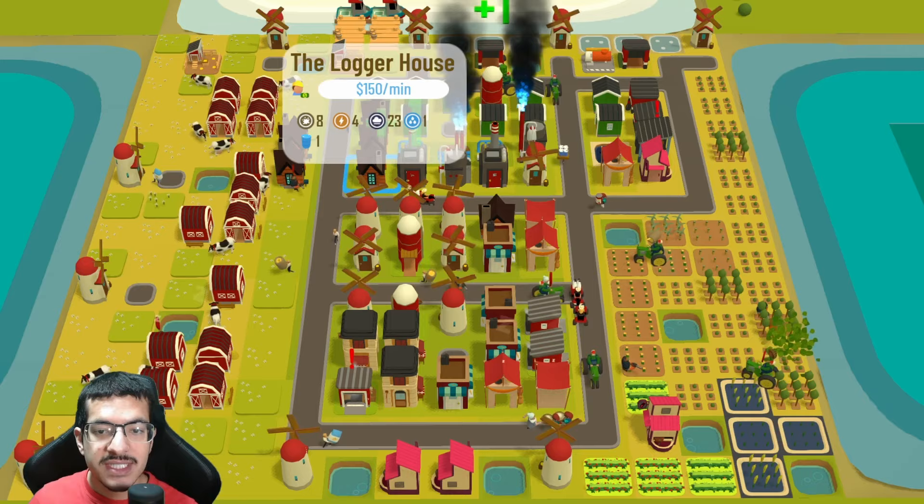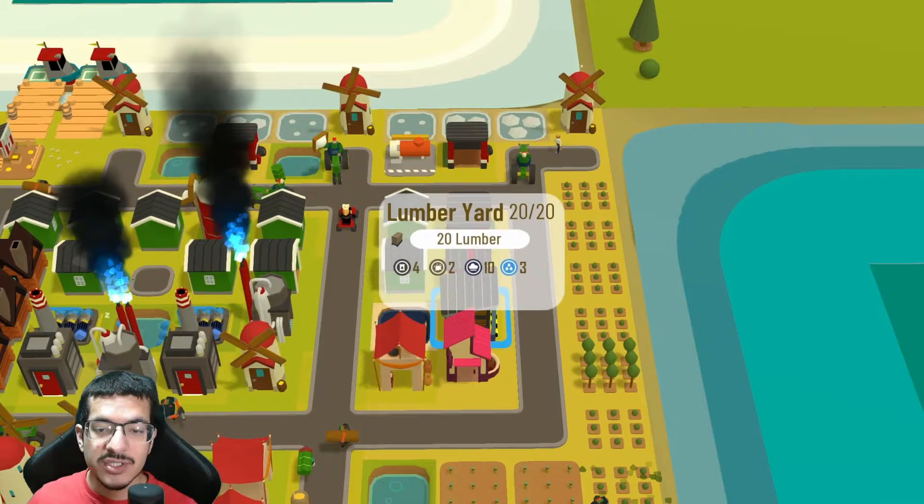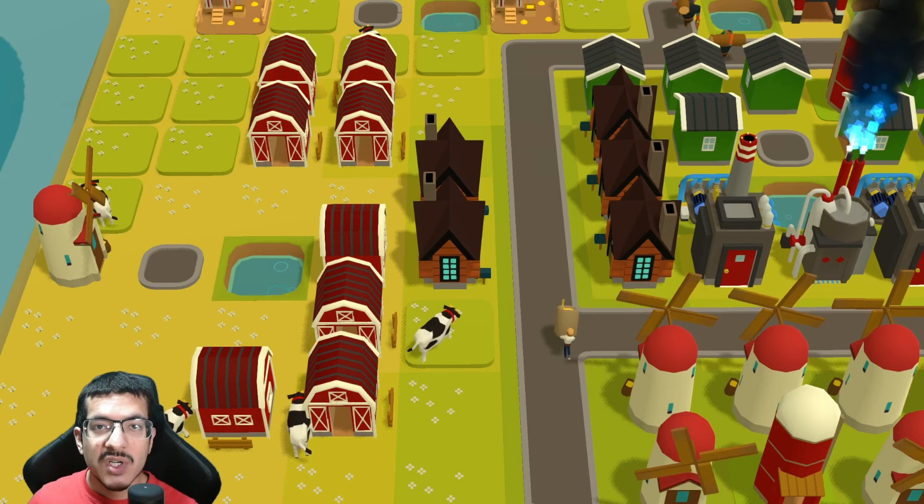There are four sauce facilities — three are making rice vinegar, one is making tomato paste. There are five mixing tents — three are making white rice, two are making cheese. For the workers, there are a total of nine tractors, six loggers, and four ATVs. For storage, there are three silos, three storehouses, and one lumber yard — which is not required in the end; you could replace it for something else.